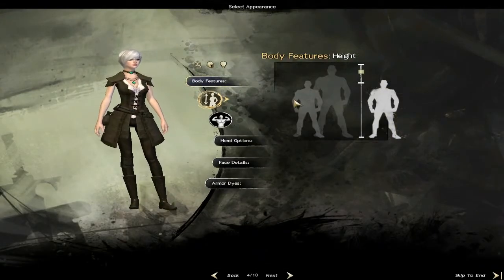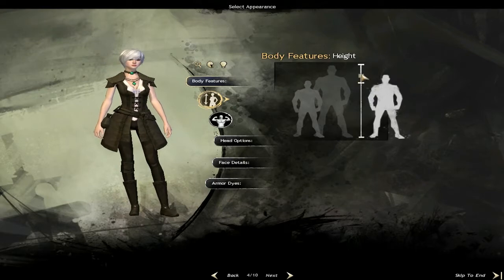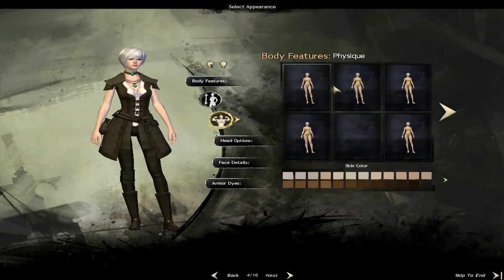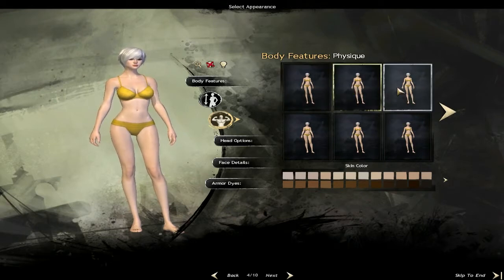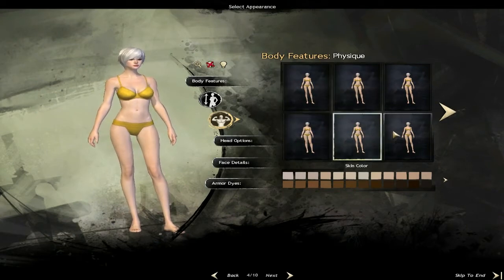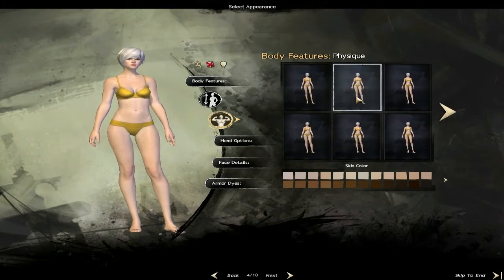The body features - here you can adjust the height of your character. Here are the body features and physique. It's hide armor. You can adjust bigger or smaller body options. I'll just go with this.